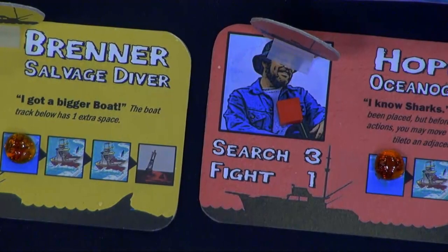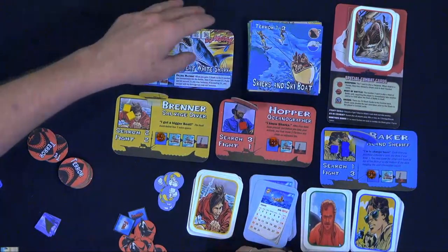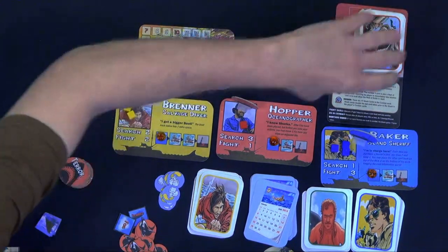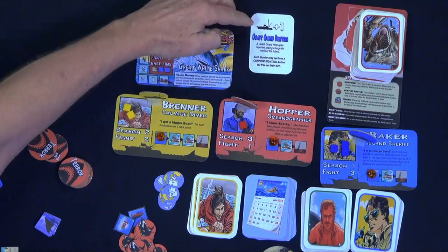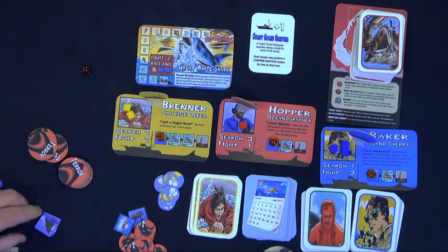He's building this path in secret. Little by little he continues to terrorize the town in different ways. So they're trying to kill him before that happens. For the hunters, it's simple: the shark has to die. Each turn, you're going to flip over a calendar card, and it's going to tell you how many fin tokens the shark's going to get.